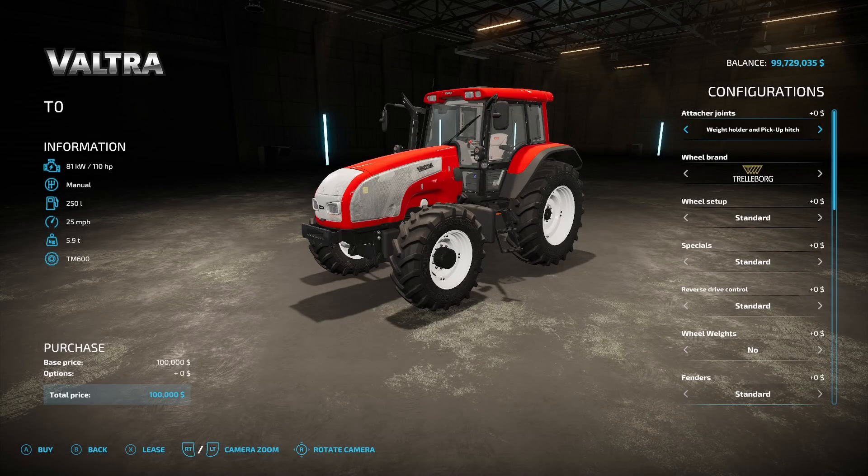The first mod we have for all platforms today is the Valtra T120-T190 from Farmy 99. 110 horsepower is the base, manual transmission, 250 liters of fuel, 25 miles an hour, 5.9 tons. It is $100,000 exactly.